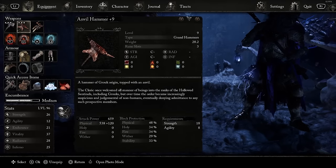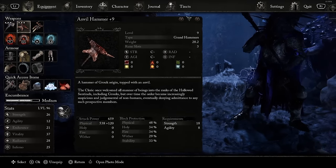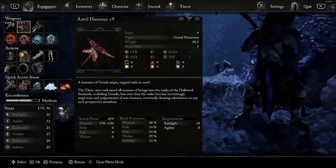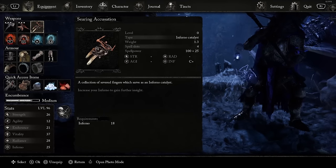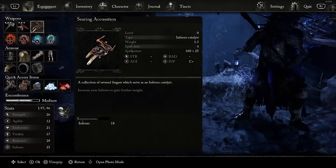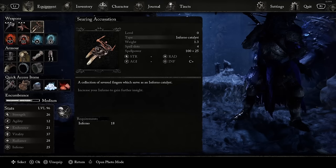The core of the build for the basic version that most of you will want to use, especially early game, is the Nahuda Ritual Hammer, an Anvil Hammer, and the Umbral Eye. That's the core. Then after that we can build on it by having an Inferno Catalyst — specifically the Searing Accusation, just because it's easy to get. But if you have a better one, feel free to use it. Ideally we want four spell slots.